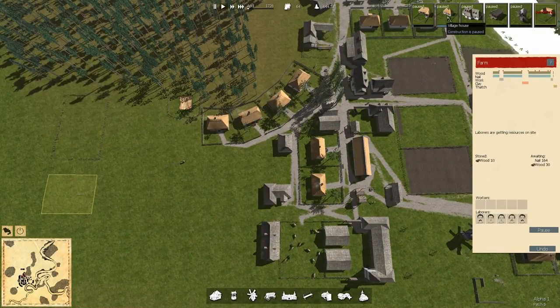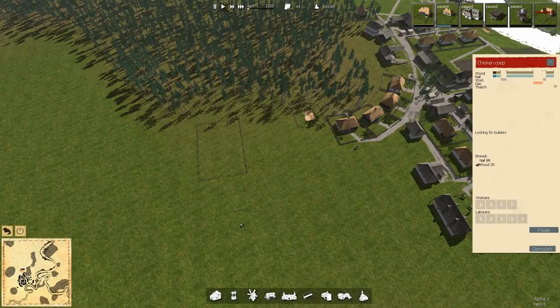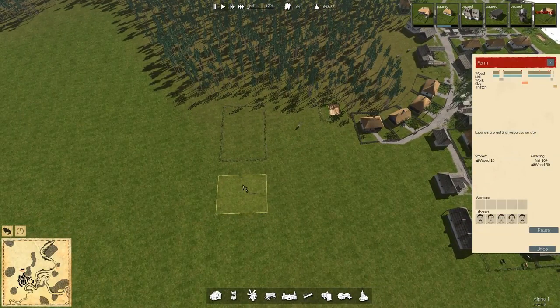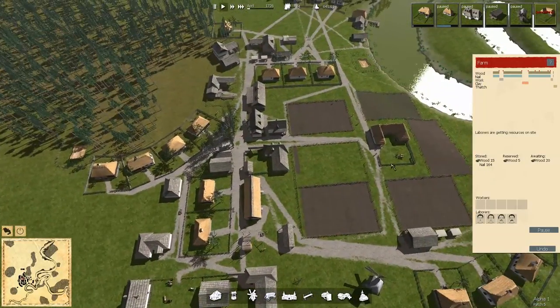Let's go ahead and turn on the chicken coop so workers have something to do while I'm laying out the fields. They'll stop hauling over here and focus on the coop construction. Another suggestion: some kind of measurement tool for field sizing, so you can replicate field widths without trial and error — it does snap, which helps, but an on-screen measurement would be nice. Let me get another field laid out, even just for planning next episode.